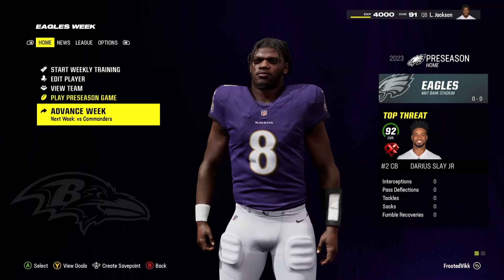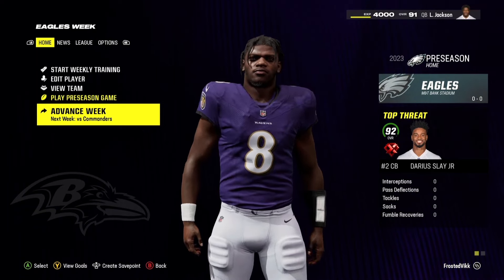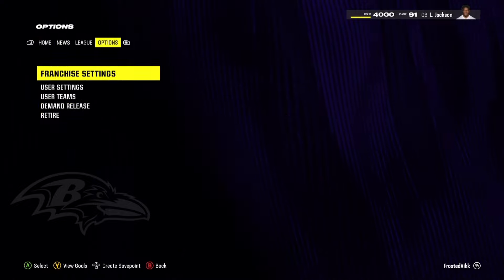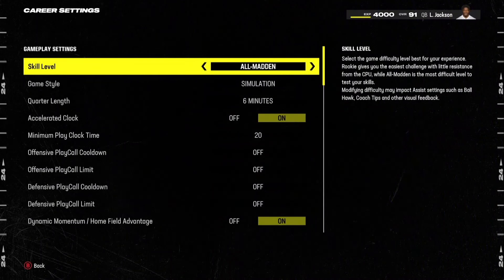I'm just going to be using Lamar Jackson here. If you have created a player, that works, or Face of the Franchise — they call it something else now, I think it's called Superstar or whatever. But if you're controlling an individual player, this is how you're going to control only your player instead of controlling a receiver or running back. And if you just want to be a quarterback, or maybe you only want to be a receiver,